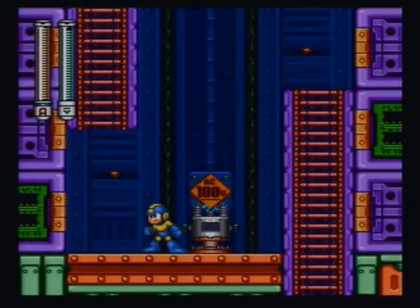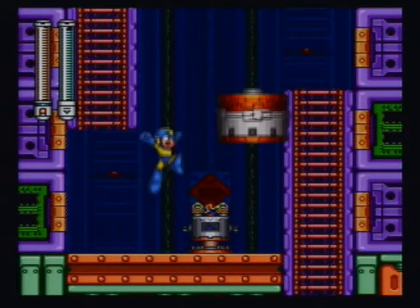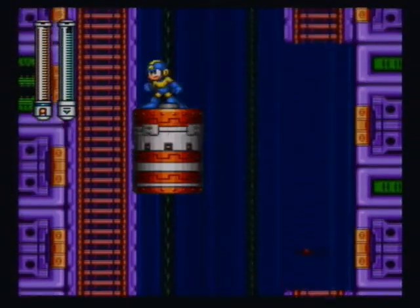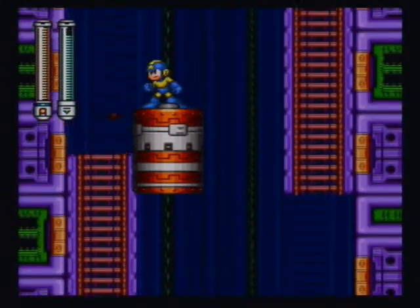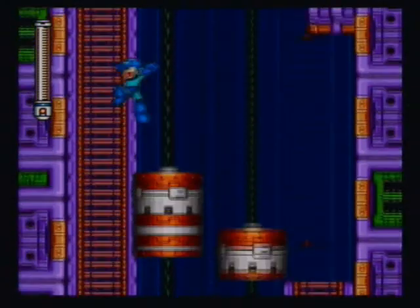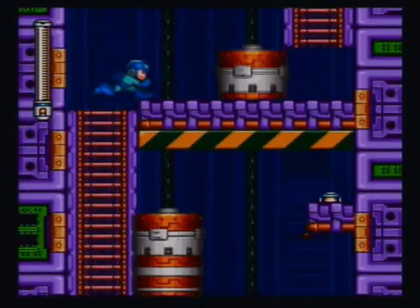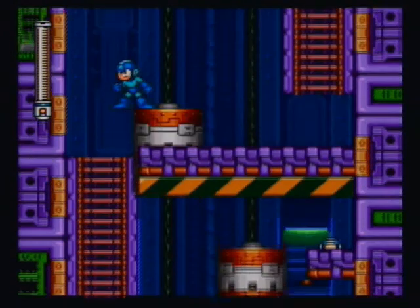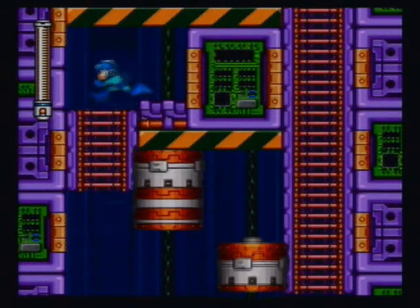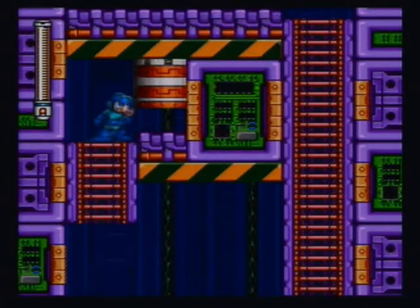Depending on which side of the machine you shoot with Thunderbolt, it'll determine which way these things go. If I would have shot it from the other side, then the side on the right would be going up and the side that I'm at right now would be going down. We're just about ready to get to Rush Jet — it's right here. Alright, well that's Rush Jet. Time to go get the rest of our items.